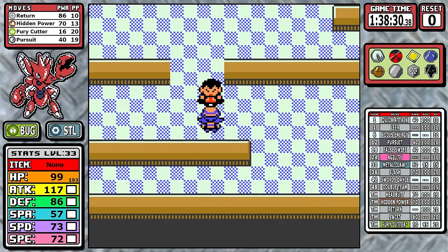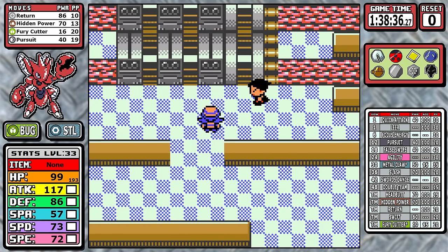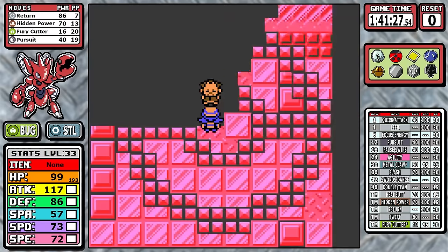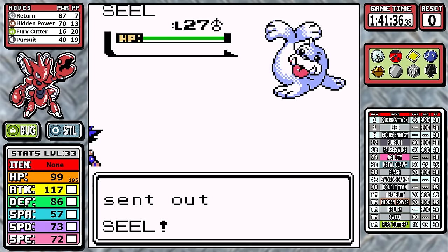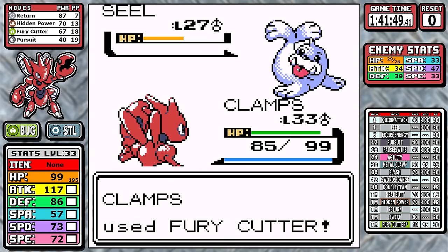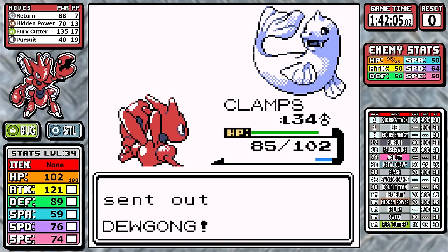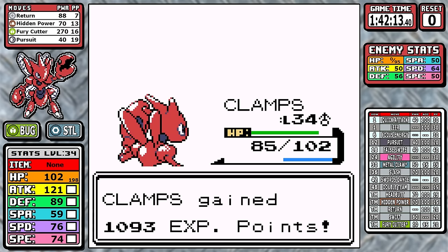Next up is the Rocket Hideout — and I know we all love this section — but I'm going to skip over it today and hope that's all right. Now we can blitz through a couple of gyms, and I've got a surprise: Fury Cutter isn't out of the picture yet! I figured here I didn't really have super effective damage, so I could just take it a little slow on the Seel, build up a Fury Cutter stack, and slice through the last two Pokémon. It does work out and I love to see it. Fury Cutter — what a cool move.